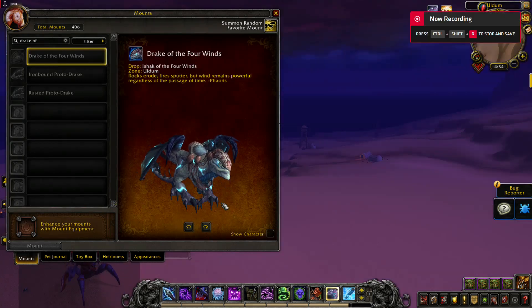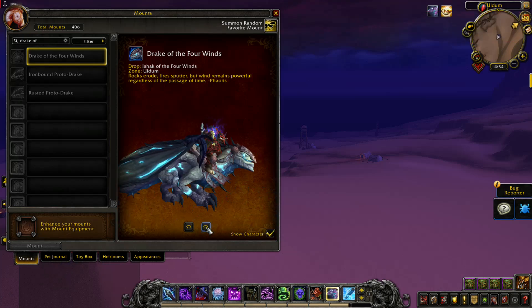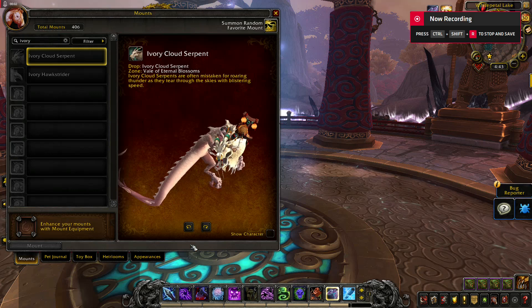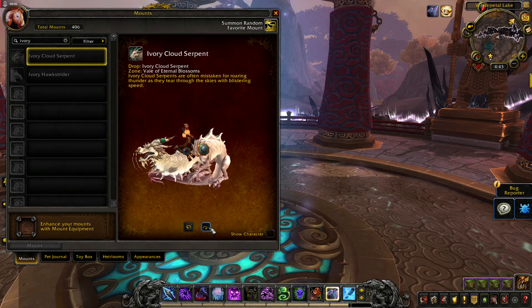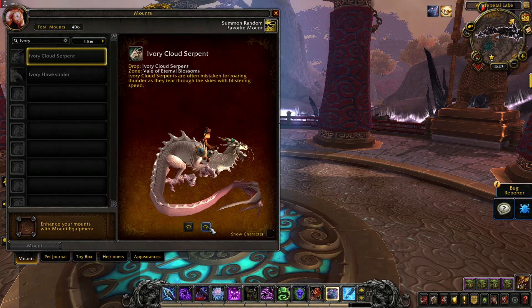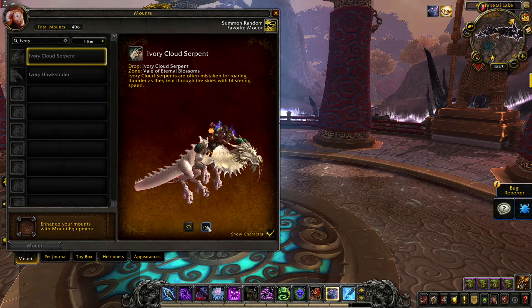Drake of the Four Winds will drop in Uldum. Ivory Cloud Serpent is found in Vale of Eternal Blossoms — will it be a rare or maybe something like Alani from Mists of Pandaria? I am not sure, but it is definitely a cool looking mount.